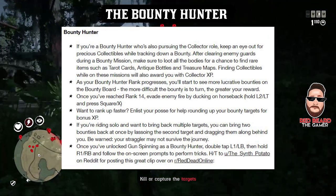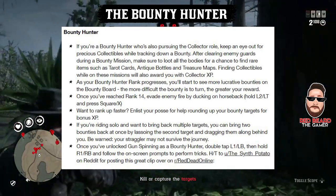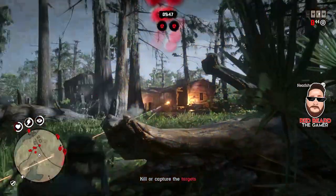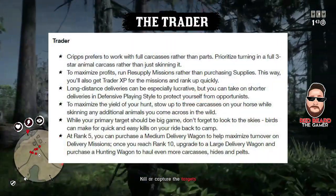Once you've unlocked gun spinning as a bounty hunter, double-tap L1 and then hold R1 and follow the on-screen prompts to perform the tricks. It's pretty cool — you can do all of them and it will keep going for almost 30 seconds before he holsters the weapon.